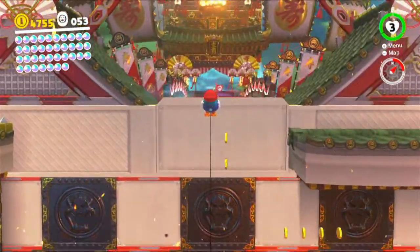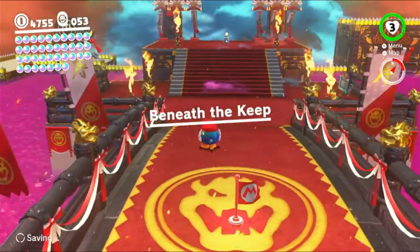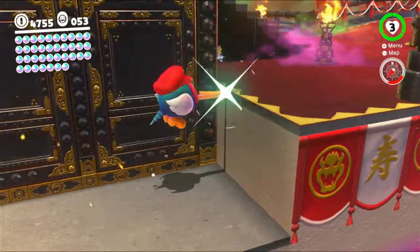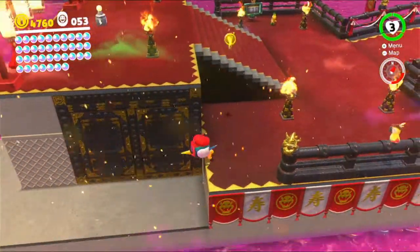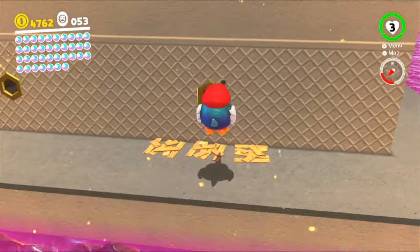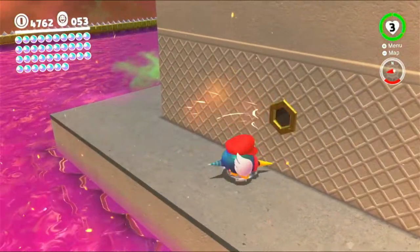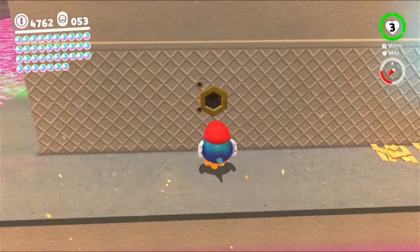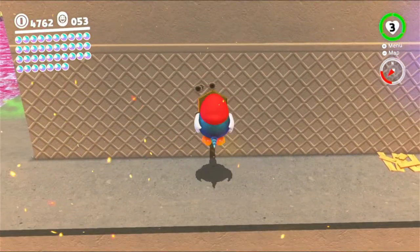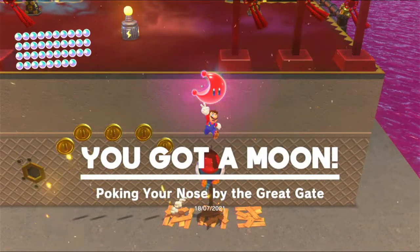Goodbye sir, just gonna walk past you. Okay, so if we get the Pokio all the way up here — beneath the keep — we can take it over this way. Also, there's a cat Peach up here for a bit of health, which is probably useful the first time around. But back here are some holes in the wall, and I believe one of them — not both — one of them has a moon for us. I'll check what the other one is — it's probably just coins. Oh, that was so close — there we go. Yep, just coins. But anyway, poke your nose by the great gate.